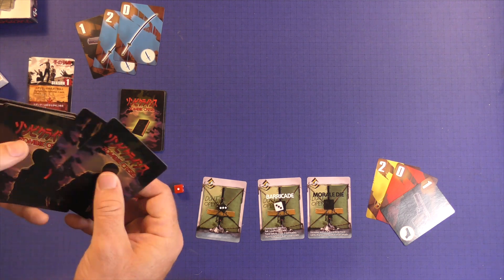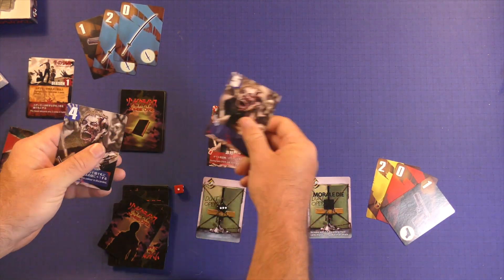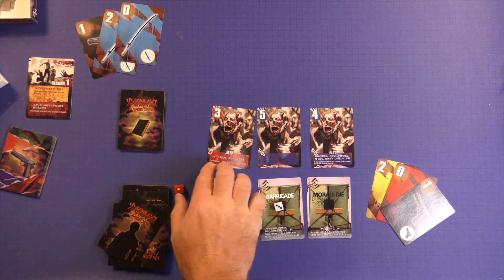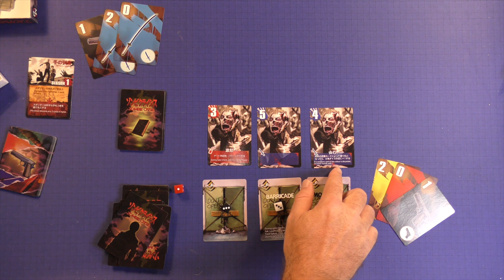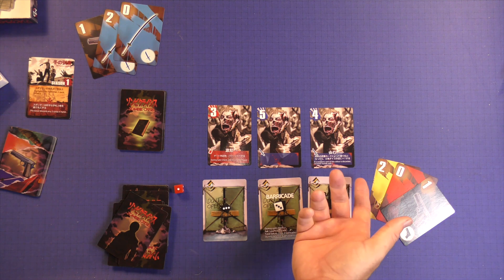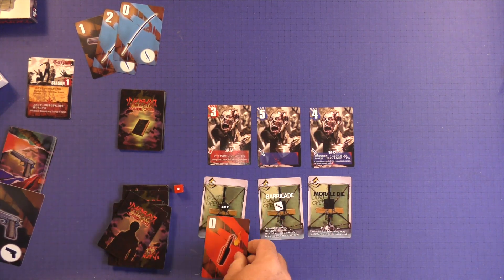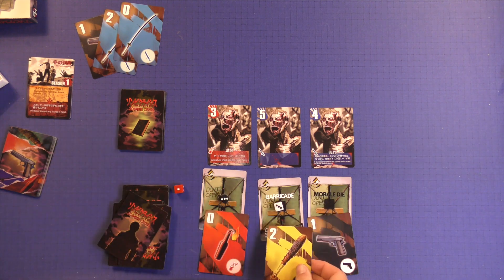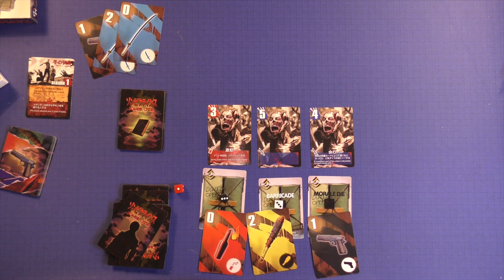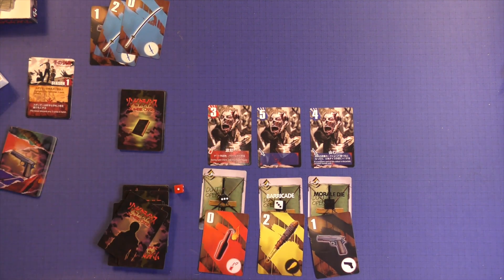I'm just going to pull three from here, look at them, and play them down to locations — it doesn't really matter. During the gate check, add one to the horde power. Put weapons card this color is discarded. Increase morale with one. Then I'll go to the battles — I'll shoot this guy here, maybe put this guy here and a bat there. That way I can at least damage everything.